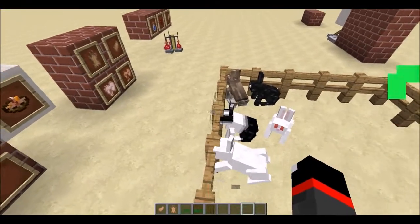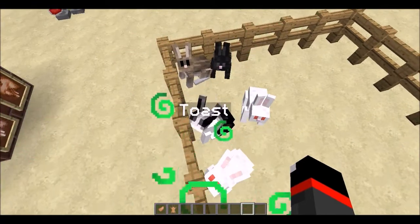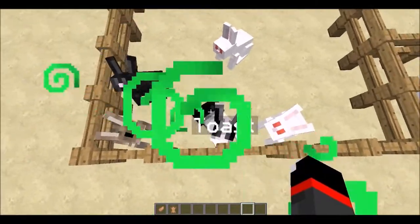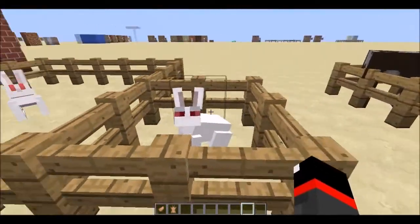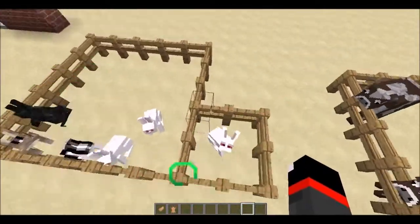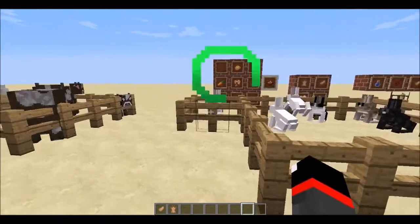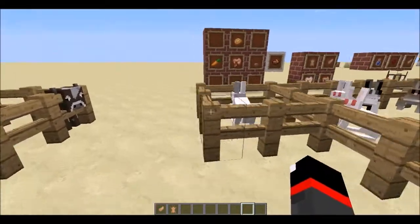There are a couple of special rabbit types. The Toast rabbit is a tribute — if you name a rabbit or spawn egg 'Toast,' its skin becomes a unique design. There's also the Killer Bunny, which has a one-in-a-thousand chance of spawning naturally or can be summoned with the /summon command. It can deal up to 12 damage — six hearts — in hard mode, so it's very dangerous.